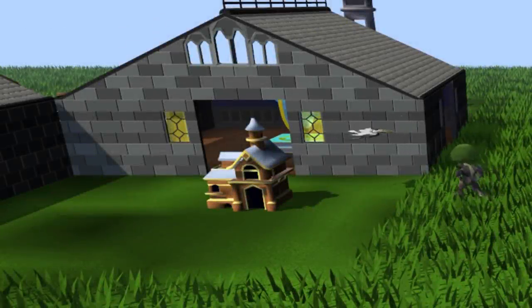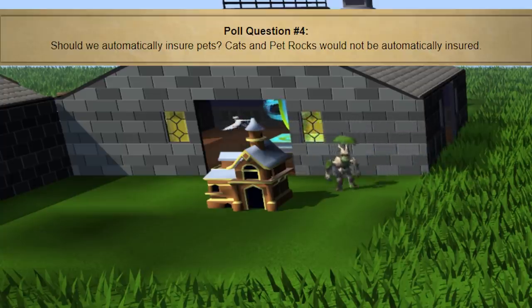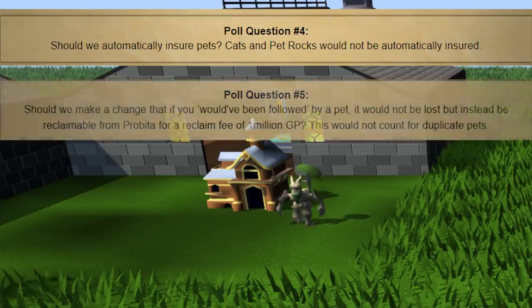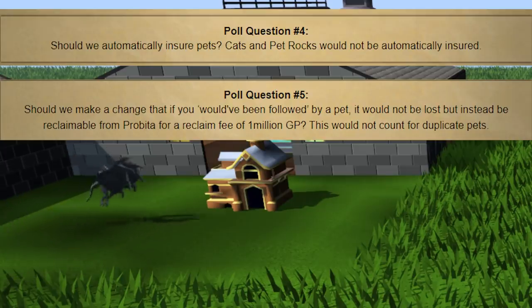Next up, we're talking about pets and more specifically pet insurance. Right now, if you get a pet and don't insure it, you will lose it forever. That can come from human error like dying with a pet before insuring it. Another way this can happen is if you have a pet equipped already and your inventory is full — there's no way for the game to prioritize giving you the pet, so there's nowhere for it to go and you won't get it. It will still show in your collection log but you just won't have it, which leads people to be very apprehensive about bringing pets places.